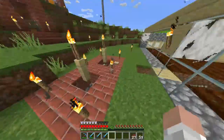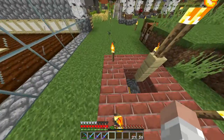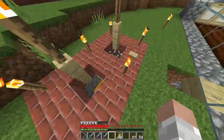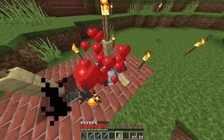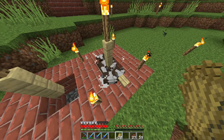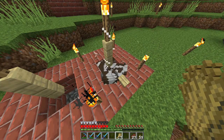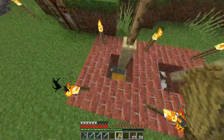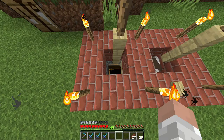Down here I have my cow farm. This is something I've been doing a lot more lately — very simple to build. I have a double chest with a funnel, water, and a dispenser. When I want to breed the cows I pop the button, breed them, and get some XP. When it gets overcrowded they start disappearing. When they're done breeding I hit the button again, they all sink back down, I throw the wheat back in, and you get a bunch of raw beef and leather.